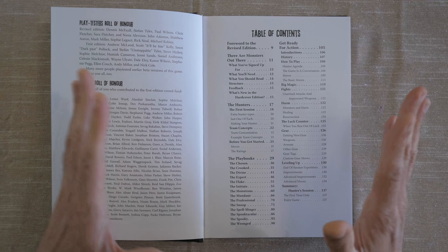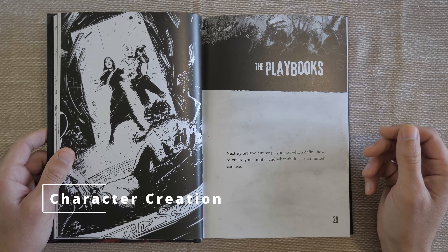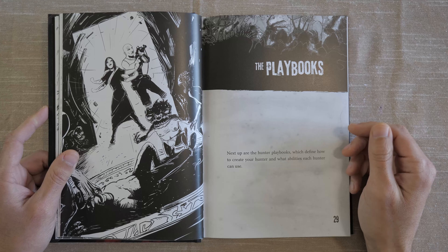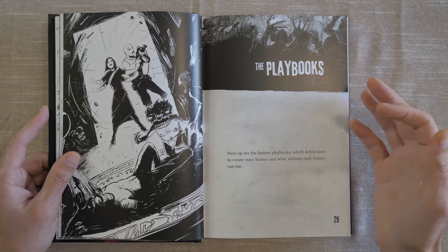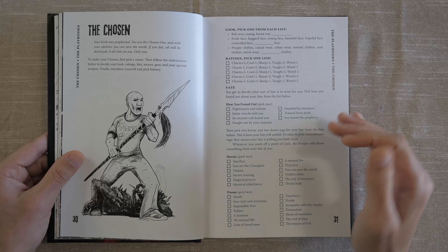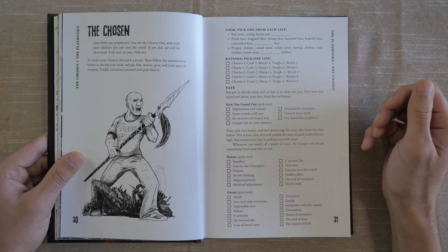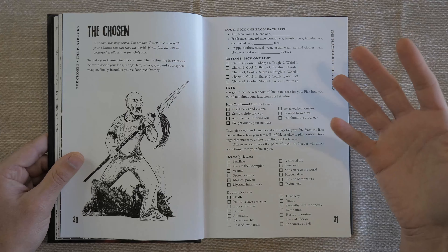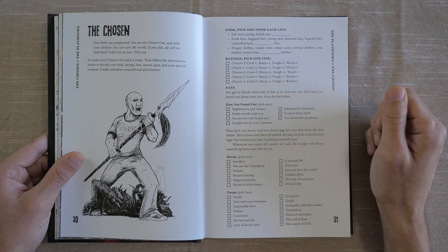I really like that mentality — that the players don't really need to know the specifics until they need to know it. When playing, I've only given my players two things: their playbook and the basic moves. I would even say you don't have to give the basic moves right at the beginning, because you don't want them to get bogged down with the mechanics. You want them absorbed in the fiction and the narrative first, and then when something comes up that they need to roll for, that's when you say, okay, that sounds like kick some ass — roll 2d6 with this stat.